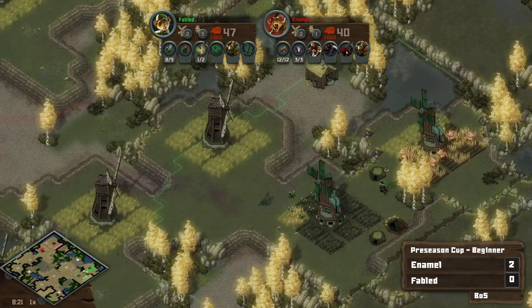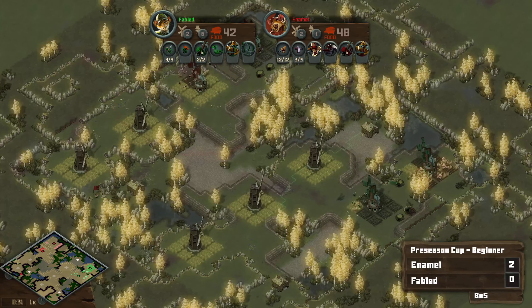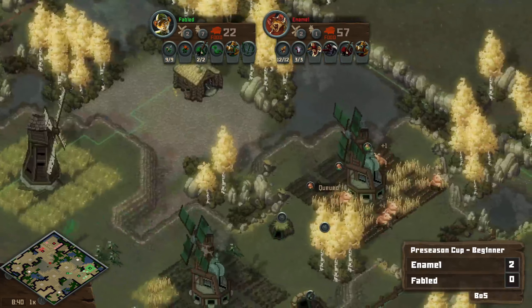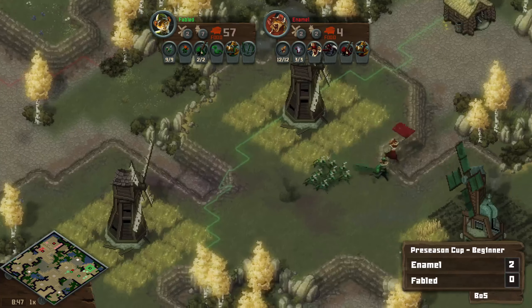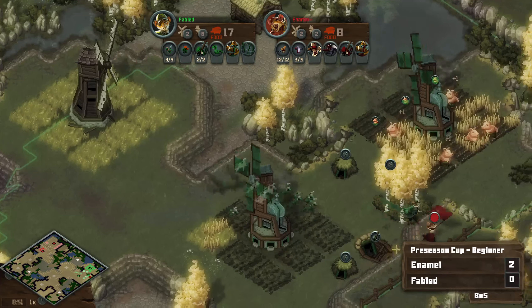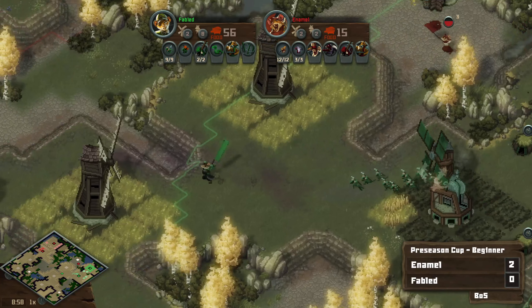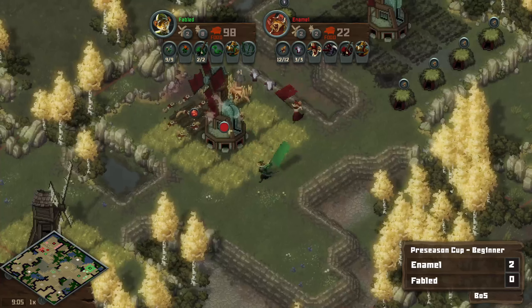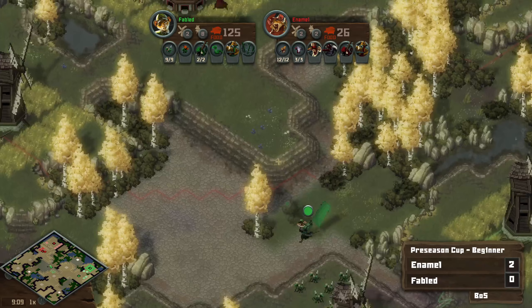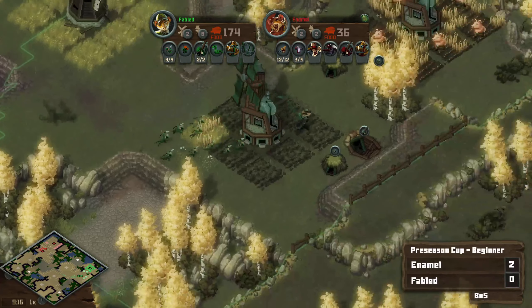Fabled building back up to that eight farm economy. Going to push out again. I'd like to see a little bit more careful control with the Chameleons. Enamel does get to see how far behind they are. Let's see if Fabled can actually punch in for the win. This is a little bit rough — I wouldn't hate to see Fabled just slam down like three more Lizard Warrens and wait about 20 seconds and then go.